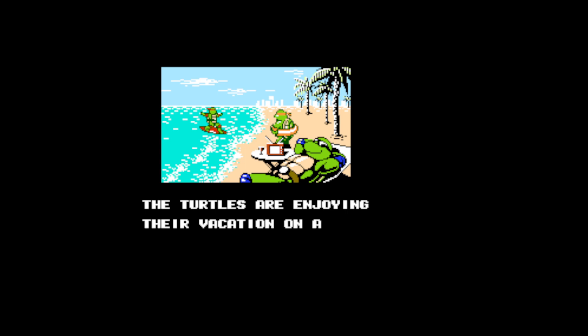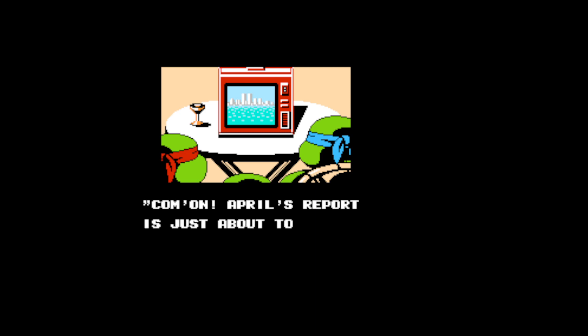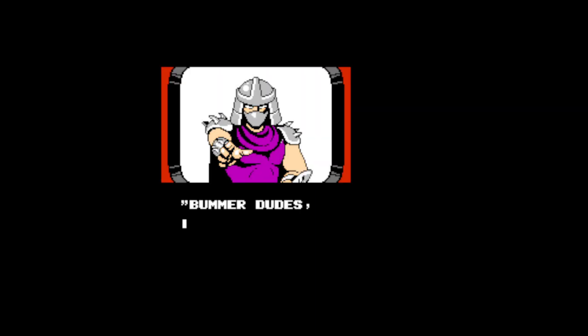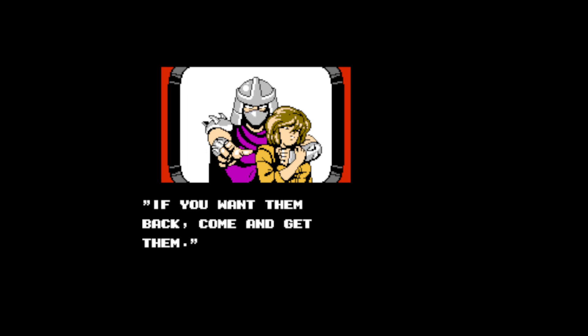The turtles are enjoying their vacation on a beach in Florida. When suddenly, April's report is just about to start. Here in New York, crime is escalating every day. It's Shredder! And he turns Manhattan into an island. He says: 'I'm taking April along with Manhattan Island! So, if you want them back, come and get them!'